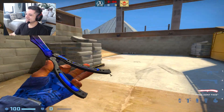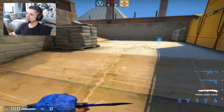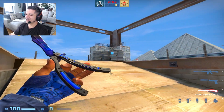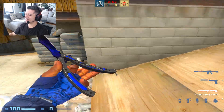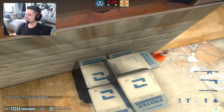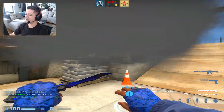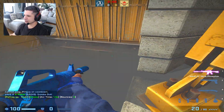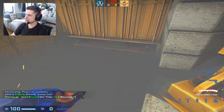Vertigo elbow one way. So calling this area elbow, right around here — there's this sandbag at the top of the elbow. Getting the elbow one way is when you get a smoke that lands right here on top of that sandbag, and then you're able to stand on top of it with a rifle and you can see B as you walk up.